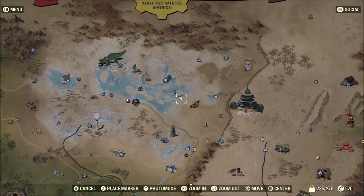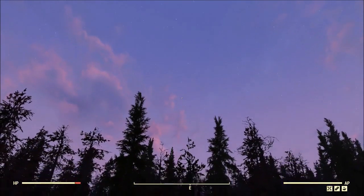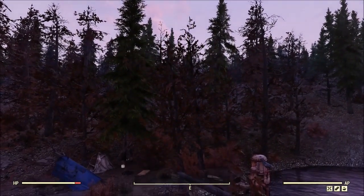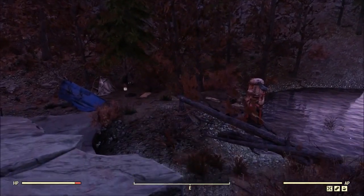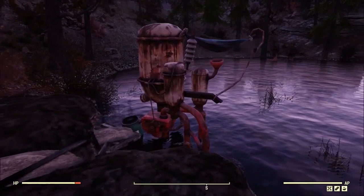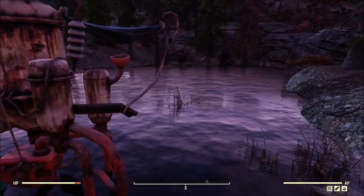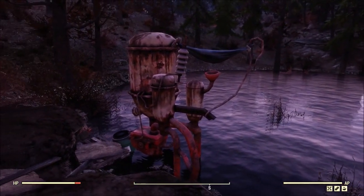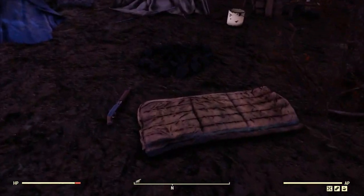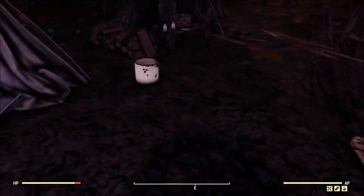All right, let's keep on going. Now we're going to head over to the Savage Divide, where I've got something pretty special for you. I came across this spot a few times in the past and didn't think nothing of it. But this spot has a water purifier — a free one just sitting there, not eating up your camp budget. The catch is you will have to power it, but that shouldn't be that big of a deal. And if you're a character that builds like a water farm, that's just one more water purifier getting you some water that you can turn around and sell, give to other players, whatever you may want to do.